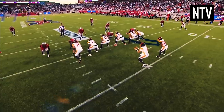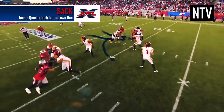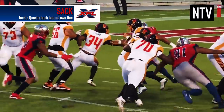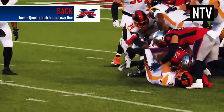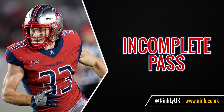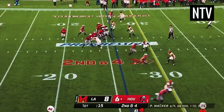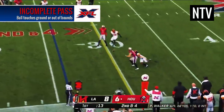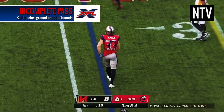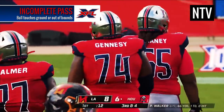A sack occurs when the defense tackles the quarterback while he has possession of the ball. This is detrimental to the offense as a down is wasted and usually results in a loss of yards. An incomplete pass is called when a pass intended for a receiver hits the ground first — a down is wasted and play restarts from the spot of the last down.